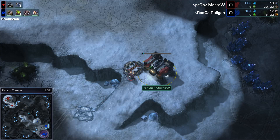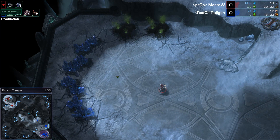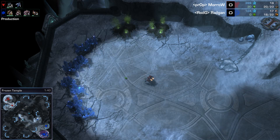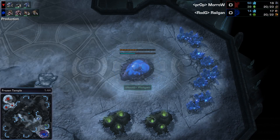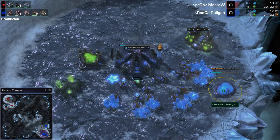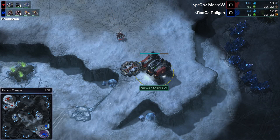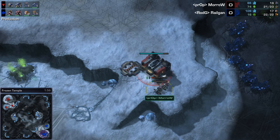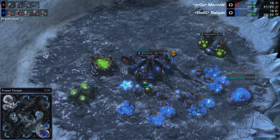Morrow is definitely going for that one-Rax Expand. He has a Reaper coming out and is going to save up minerals to throw down that command center. Boom, there it is. The Hatchery is about 50% complete — not as early as it could be, but not too bad. And look at this — pool first into a Roach Warren. Railgun will be ready for this Reaper as soon as it shows up, and there's the full wall off. But again, this base could be in trouble if lings start showing up and get into that Roach Warren.